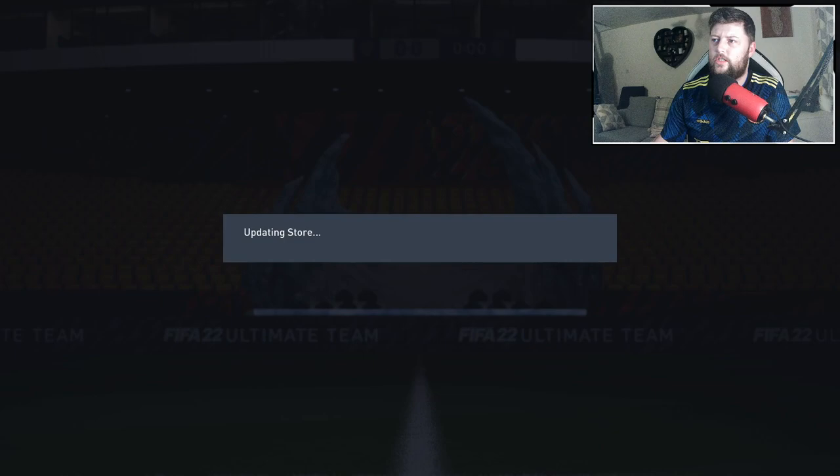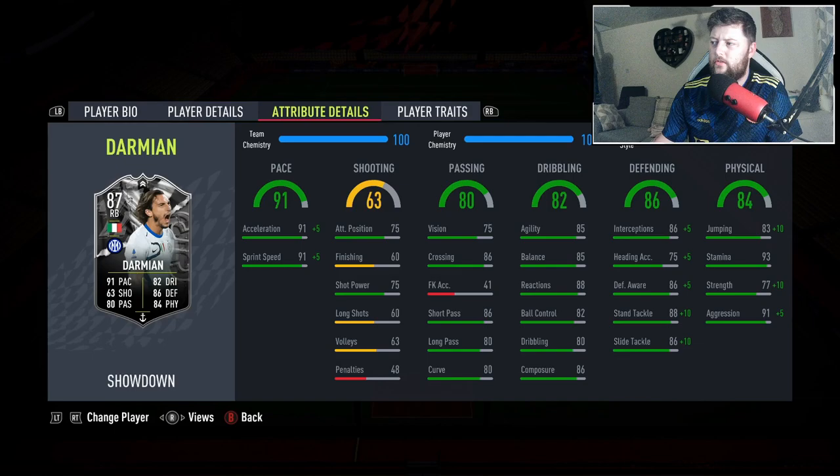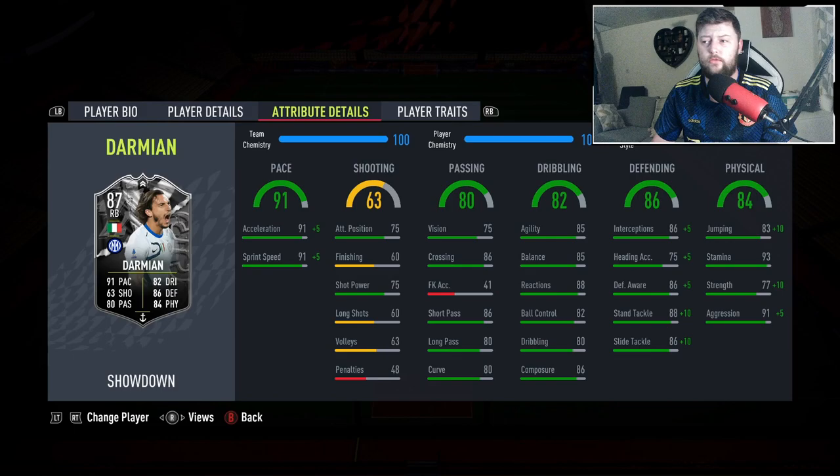Let's go and put the chemistry style on him. I think we'll probably end up with an anchor — shadow will always be in there but anchor is the one to go for. We've put the anchor on Damian, turning him into a 91 right back with 92 defending, 91 physicality, and 96 pace. That's actually really, really solid.